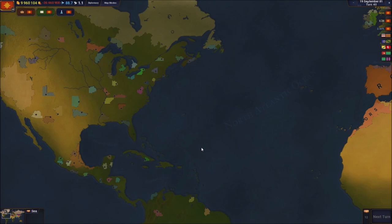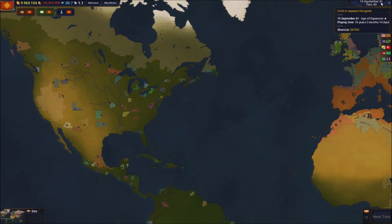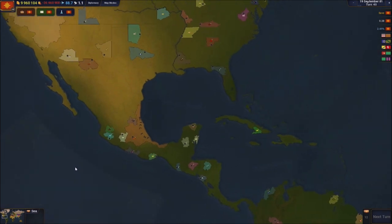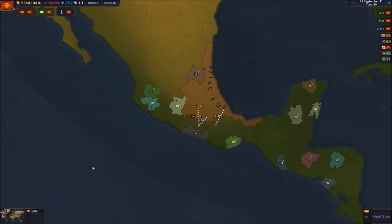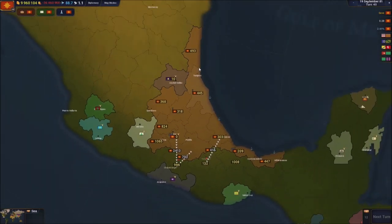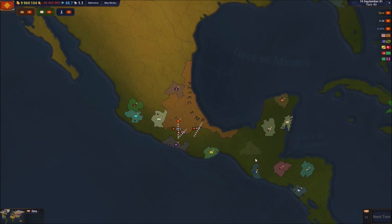Hey there, welcome back for another video of Age of History 2. We're gonna continue this series. In the first video we didn't do a lot - we started the first 80 years which pass by quite quickly. We started off by just getting a bunch of territories here and there, colonizing around these regions, and taking a couple by force.